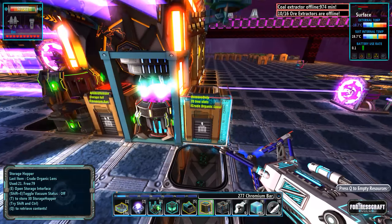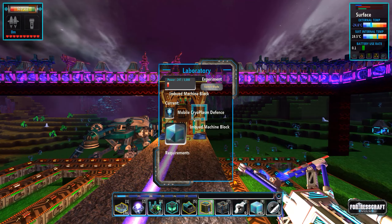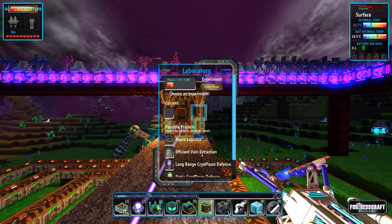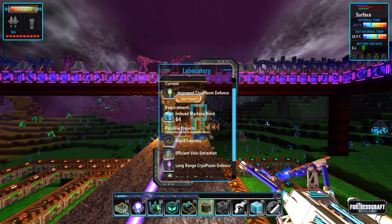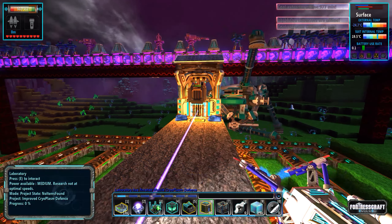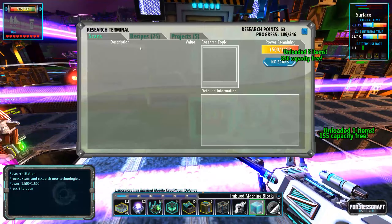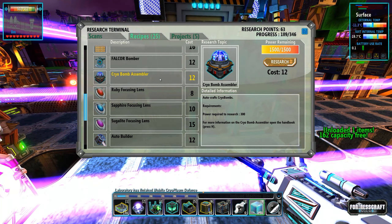We're going to have to build this thing downstairs. Four chromium bars per lens — I'm going to need like 60 chromium in here. I do have some chromium on me, so I'll build these up here for now. I might have to automate these. In the meantime it looks like our mobile cryoplasm defense is just about done. I have a feeling I'm not going to have the materials to build these though.